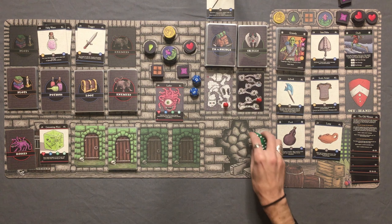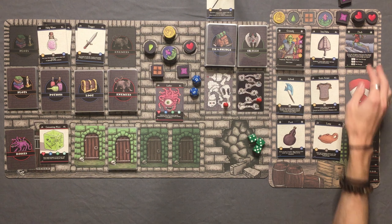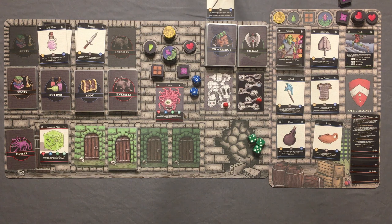There it is — Grimly is successful! He has ventured into the first dungeon and destroyed the Lurker boss at the end — handedly, might I add. That was amazing. Grimly is awesome, and the Iron Helm plus scale armor combo goes a long way too.